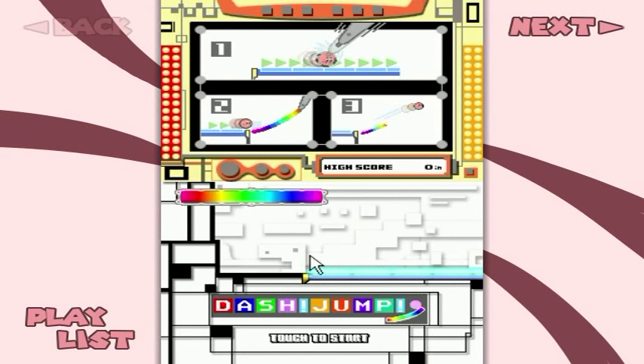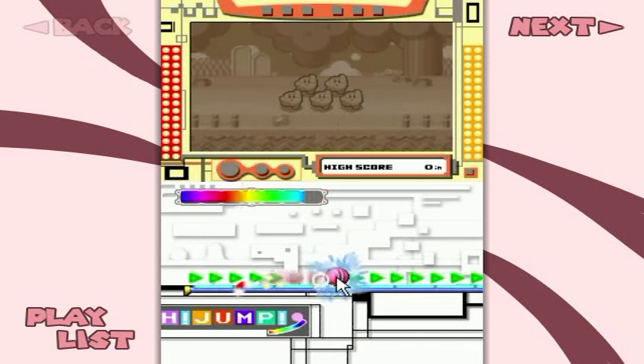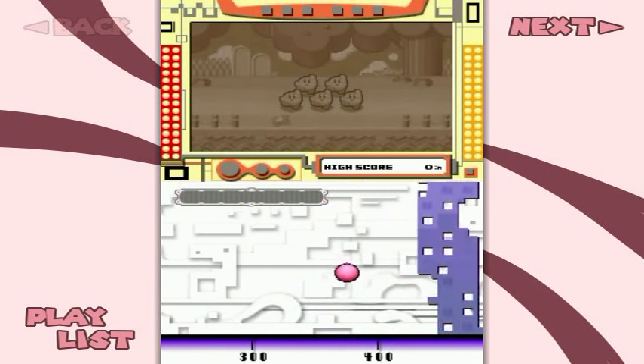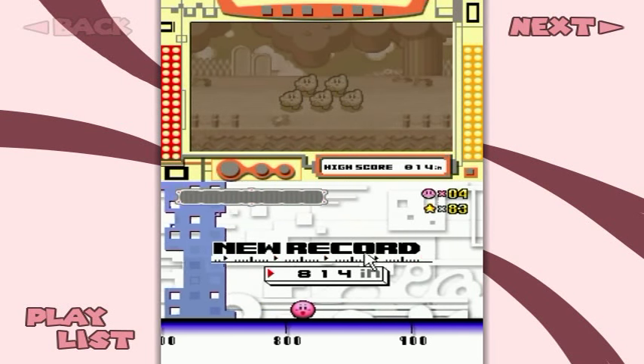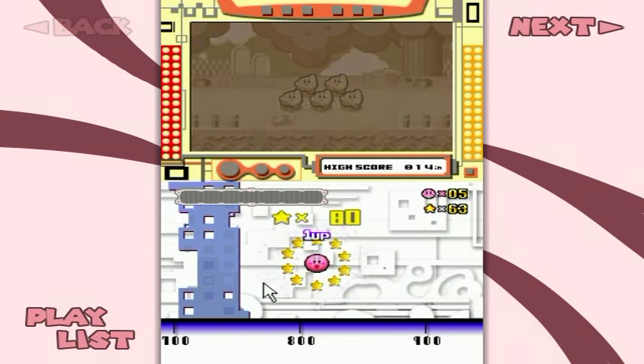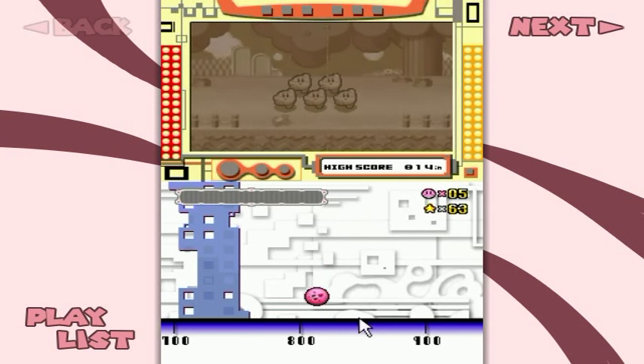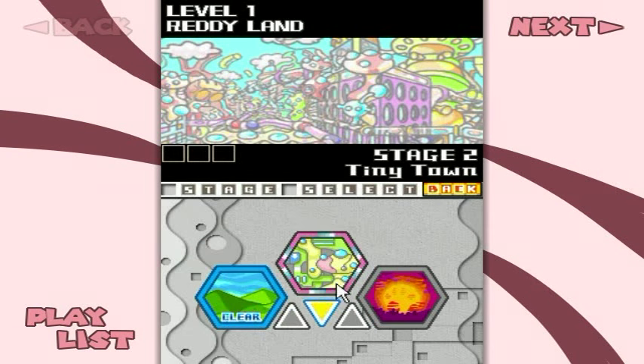Now we got the dash jump minigame. The further we get, the more stars we get. Power up - I didn't draw that at a good enough angle. That's alright, though - still getting used to the PC stylus here. There's a Kirby - had to be done on the top screen there.